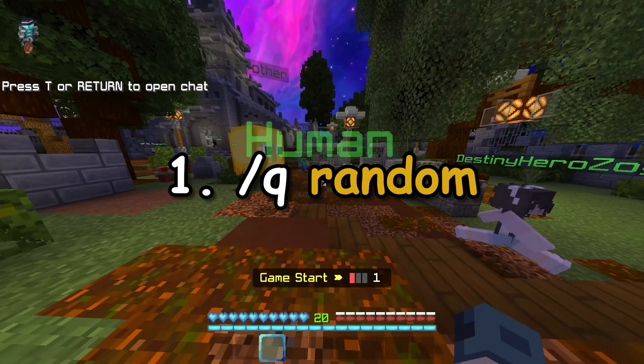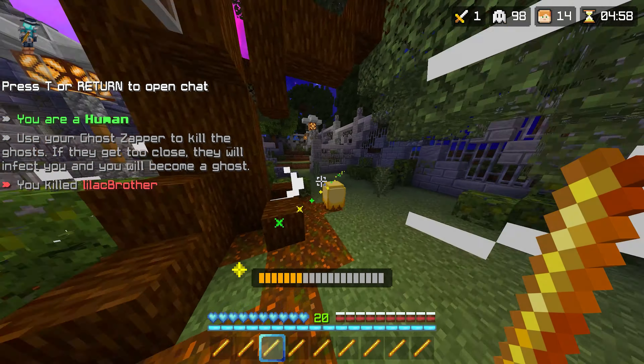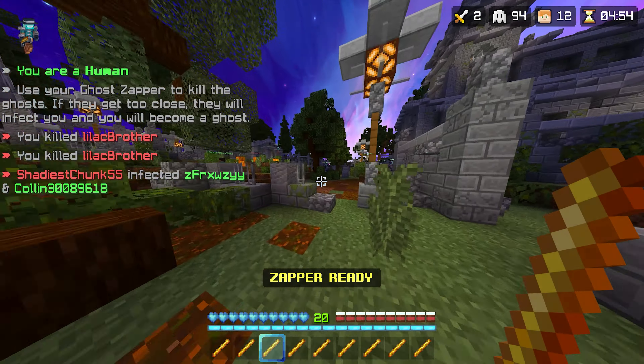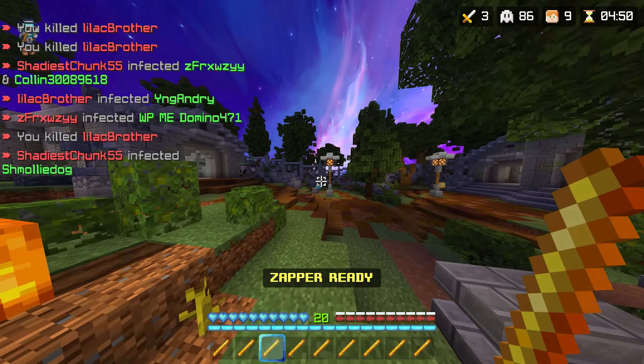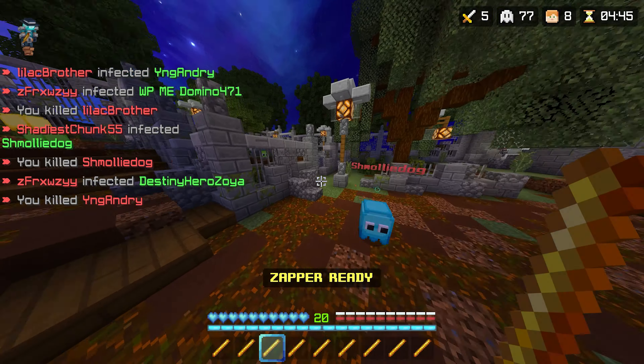Number 1: Slash Q Random. The Hive have just added a feature where it will choose a random game mode for you to play. All you have to do is type /q random and you will be put into a random game mode. This is a pretty cool feature and I'll definitely be using this command.